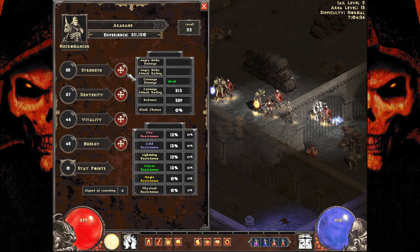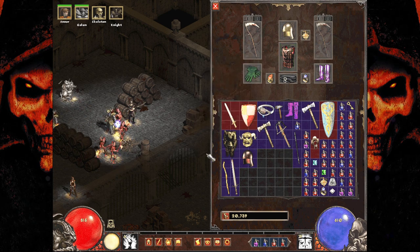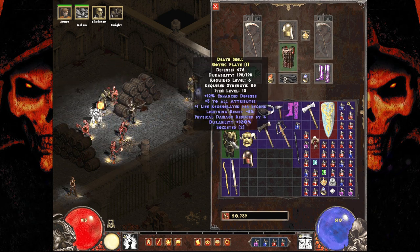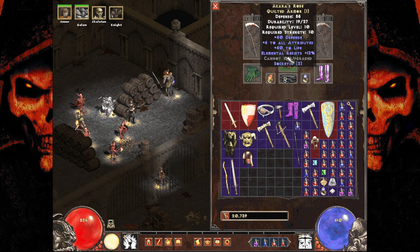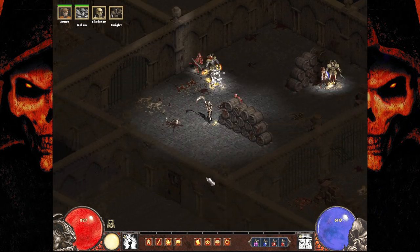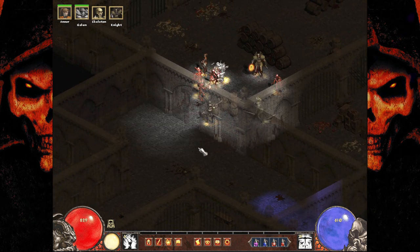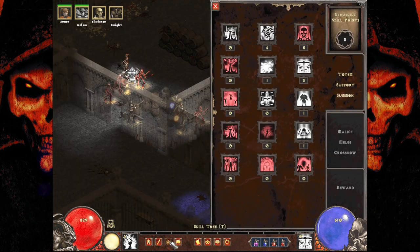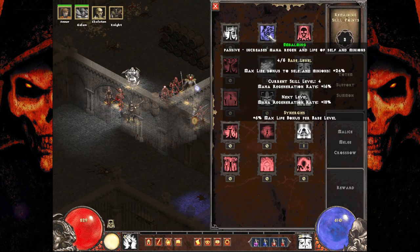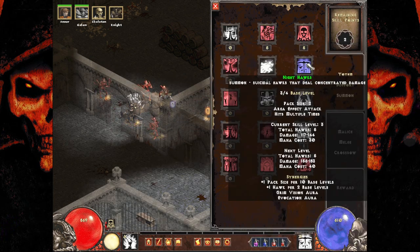So we're now level 22. Let's grab some more strength so we can throw on that shirt. It's because our current thing gets plus 6 to all attributes — so close. Let's tree it up and max out embalming, because embalming is super powerful.